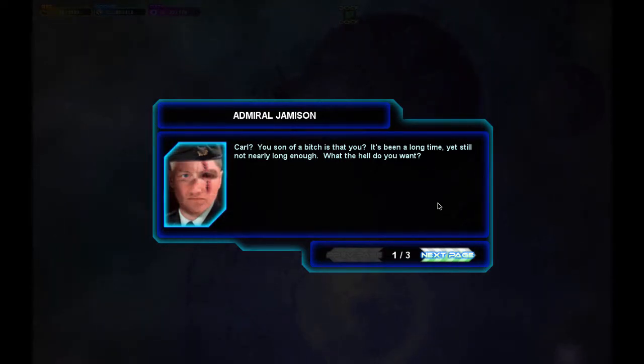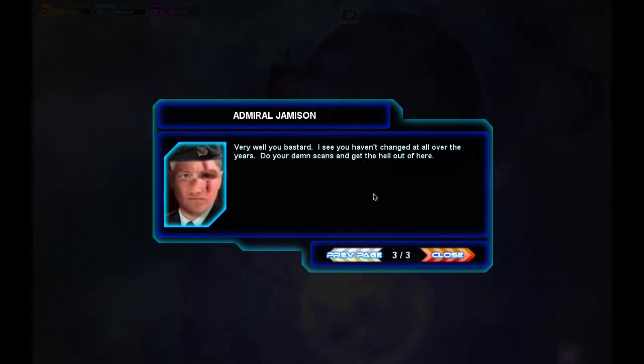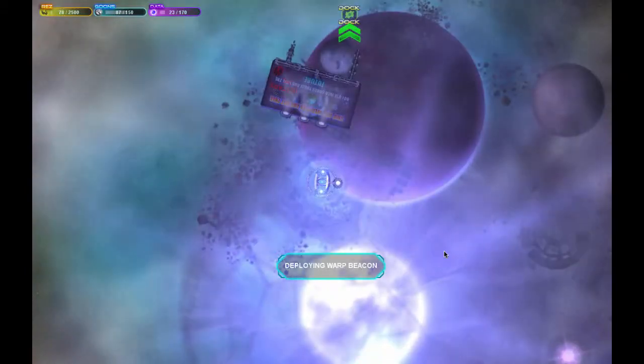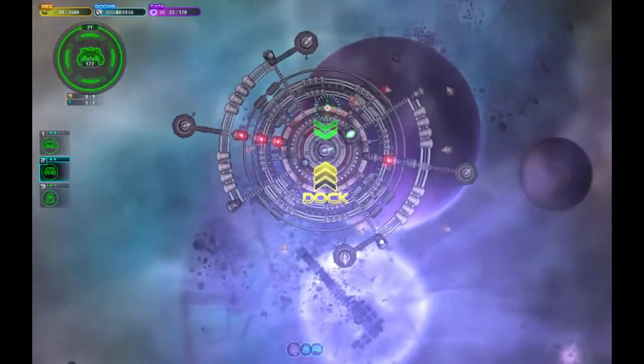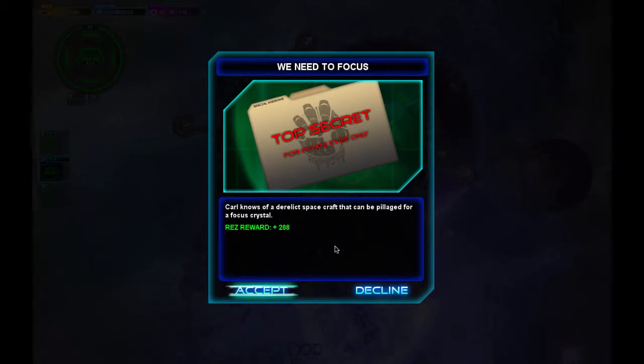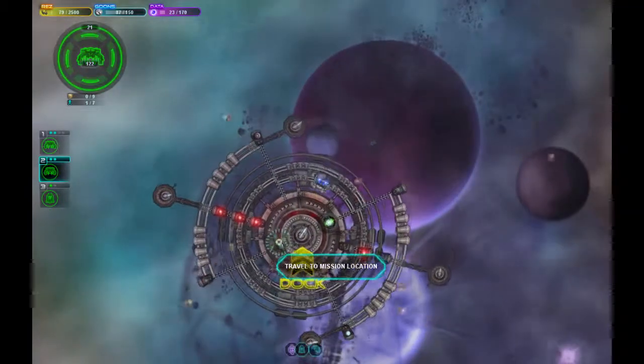I gotta come up with a voice for this guy. Carl, you son of a bitch, is that you? It's been a long time, yet still not nearly long enough — what the hell do you want? My prolonged silence is going to cost you yet again. We just need to dock and use the scanner for a few hours. I've completed scans of the area — I was able to stash away a Delta-class science vessel, which has a suitable ion crystal we could amplify for the Titan gate beam. We need to go salvage it right away.